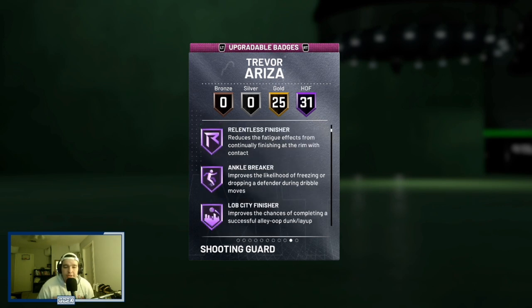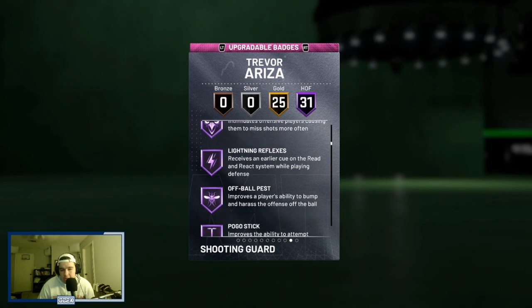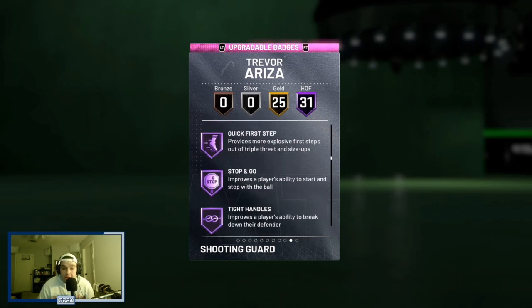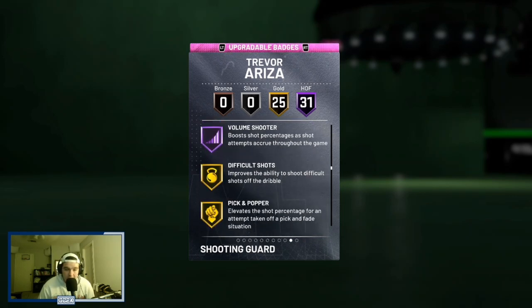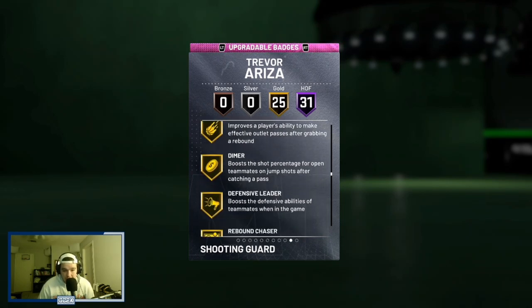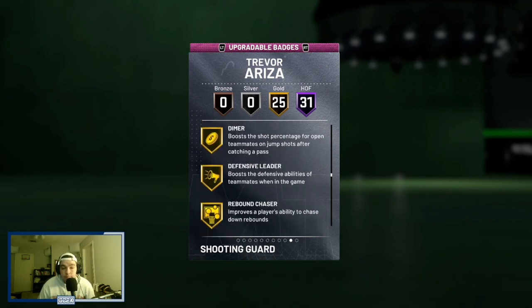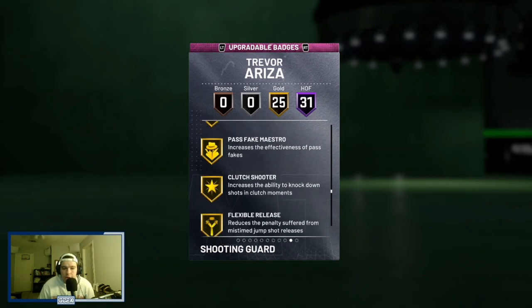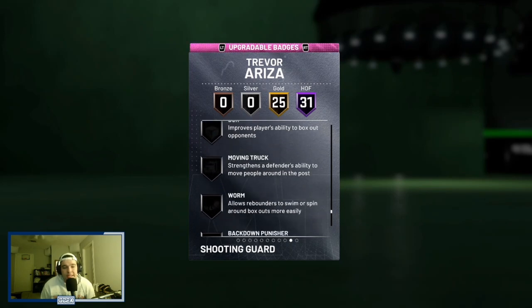31 Hall of Fame badges, including Catch and Shoot, Ankle Breaker, Pick Pocket, Pick Dodger, Chase Down Artist, Clamps, Heart Crusher, Interceptor, Intimidator, Pogo Stick, Showtime, Downhill, Handles for Days, Quick First Steps, Stop and Go, Tight Handles, Unpluckable, Hot Zone Hunter, Range Extender, and a couple of other Hall of Fame badges, as well as 25 gold badges including Dimer, Rebound Chaser, Post-Move Lockdown, Giant Slayer, Bailout, Flexible Release, Green Machine, and Slippery Off Ball. He looks like a pretty complete card with 56 total badges.